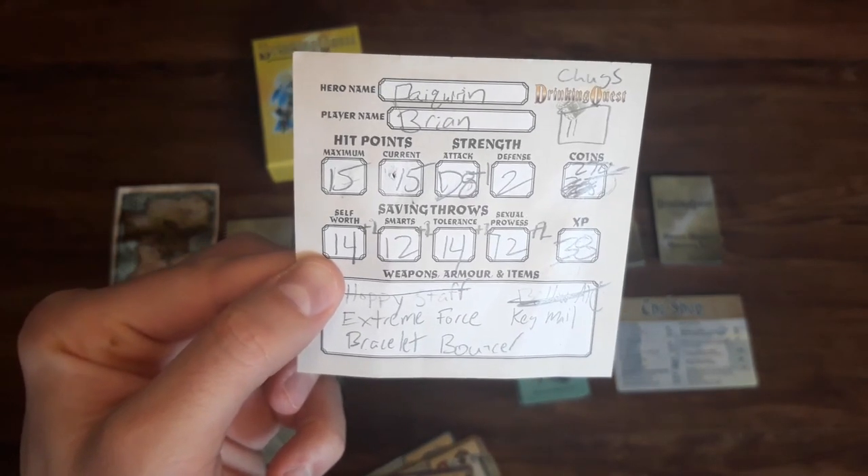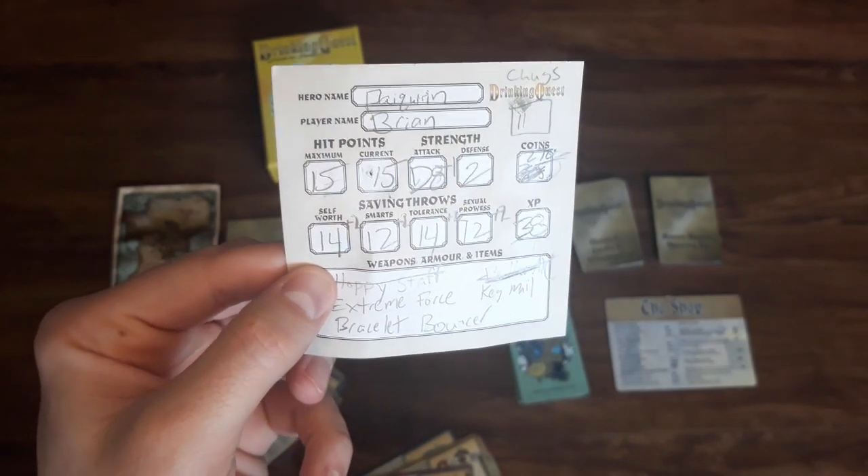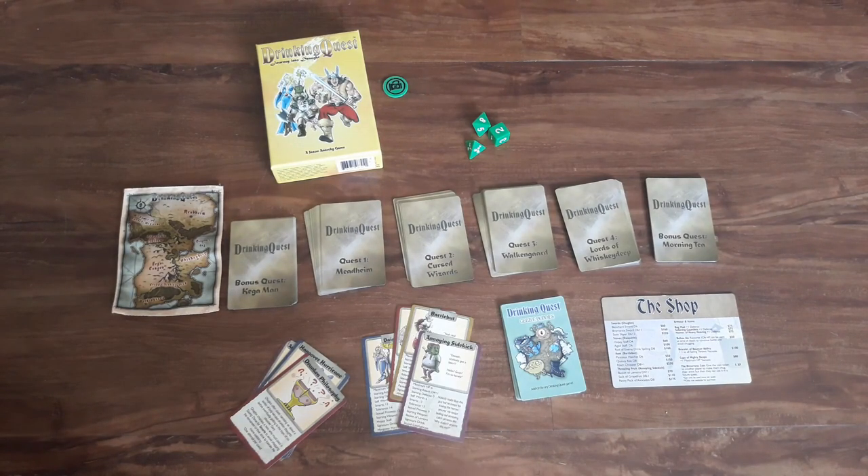Here's an example — as you can see, the character sheet tracks your hit points, the items you receive, the gold you get, your experience, and more. I recommend using a pencil so you can erase and update as you go. The goal of the game is to be the player with the most experience at the end of the game. After completing all of the quests, you want to be the player that has the most experience, which you get by defeating enemies and being victorious in saving throws.